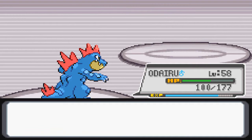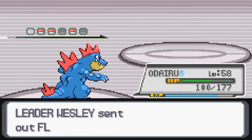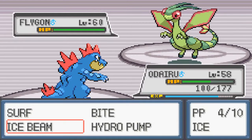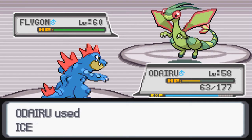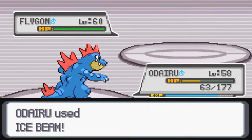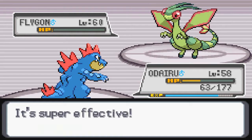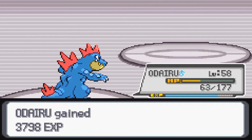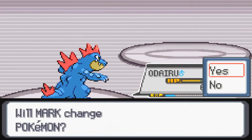Okay, the next on the roster is Flygon. Flygon is Dragon and Ground. Let me just try another Ice Beam here and see how we do. Hopefully we can take it out. Perfect, just what I wanted. 59. Alright. Haxorus - oh, another Dragon type.